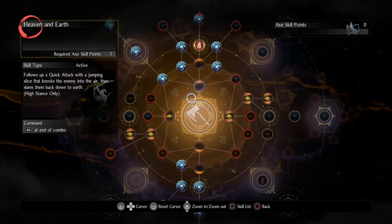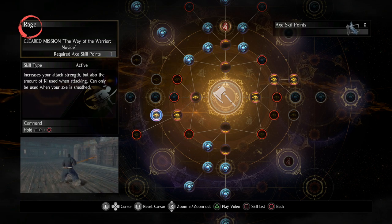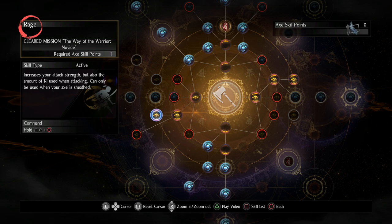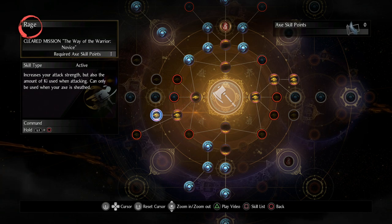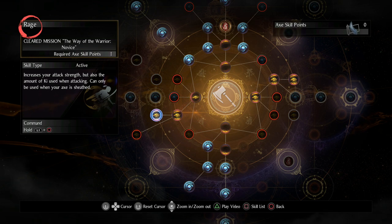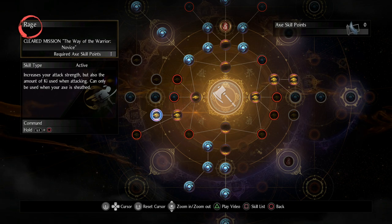One really important aspect is Rage. We need to use Rage because it gives a massive attack boost, but it also increases the amount of ki used when attacking — a double benefit. Rage is so good that most builds now use an axe as a secondary just to pop Rage and switch to their main weapon. With the axe, we take full advantage of both benefits.